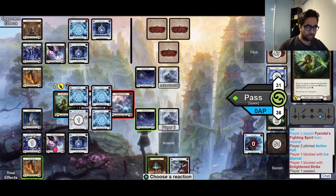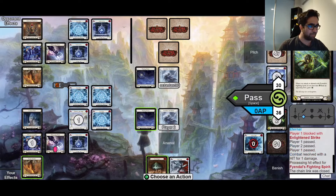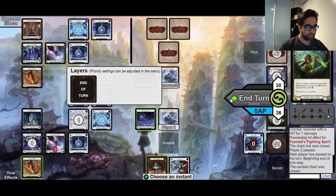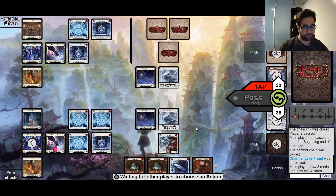Instead, I play Amulet of Ice and then send off the Fighting Spirit and arsenal the Cold Snap. Which, looking back, I think I prefer the line where I keep Channel around and just waste Oasis Respite. That was a bit of a blunder by me there.